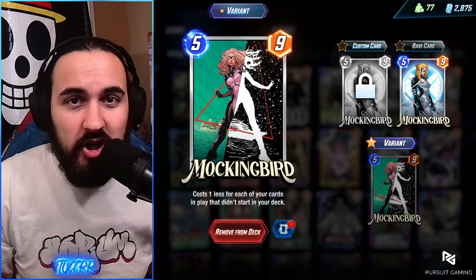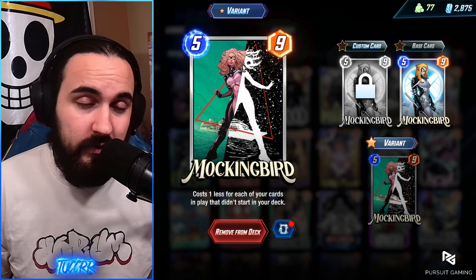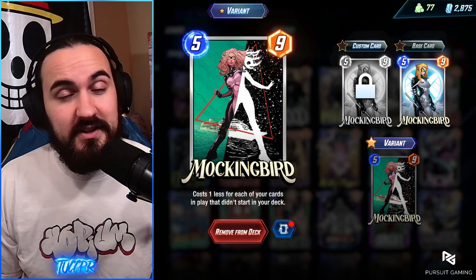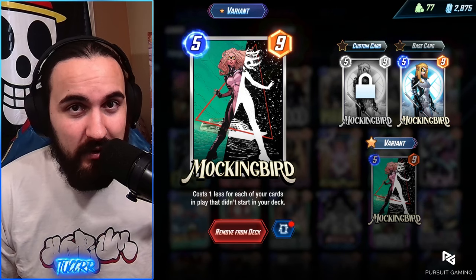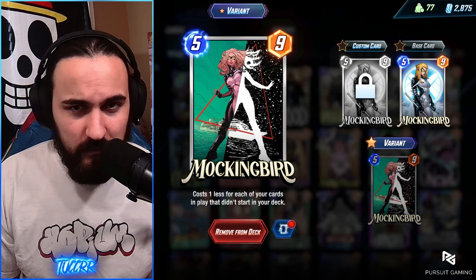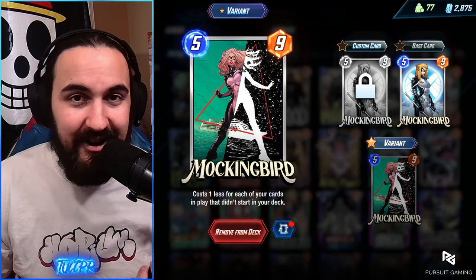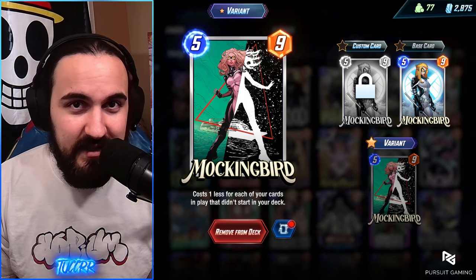Mockingbird is the next card. We're playing a lot of cards that send out tokens, decreasing the cost of Mockingbird. More often than not, if you've played Broodlings and your Absorbing Man as well, your Mockingbird is going to cost one. So it's something you can send down on turn four, five, or six. Especially if your Mockingbird costs zero — that's another fantastic card your opponent has to keep in account. We're seeing it a lot in Patriot packages, and it synergizes really well with Patriot because a lot of the on-reveal things are adding tokens to the board. This is the highest cost card in the list and this list goes bonkers.